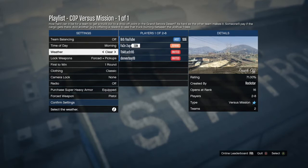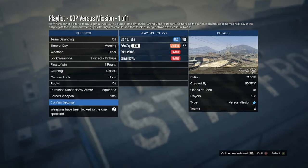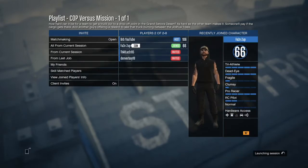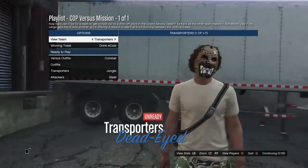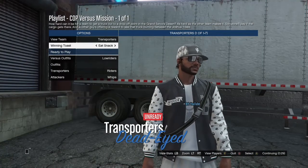He's joining right now, so just wait for him to join. Once he's joined, start it up. Then you want to choose the Justice mission. If you can't choose Justice, have your friend choose it. Once you have Justice selected, just start it up.